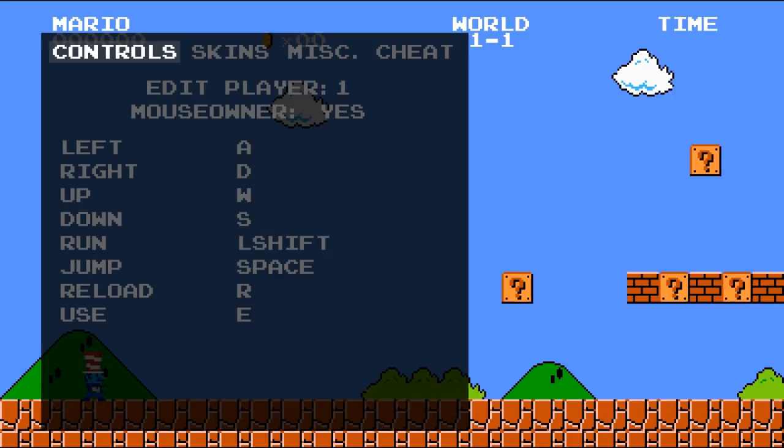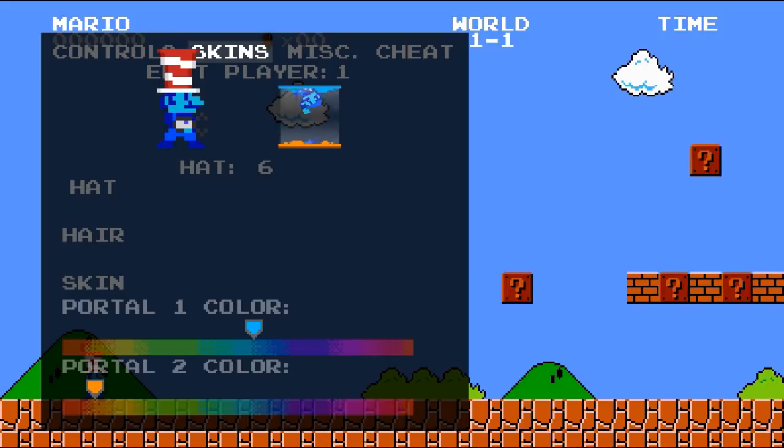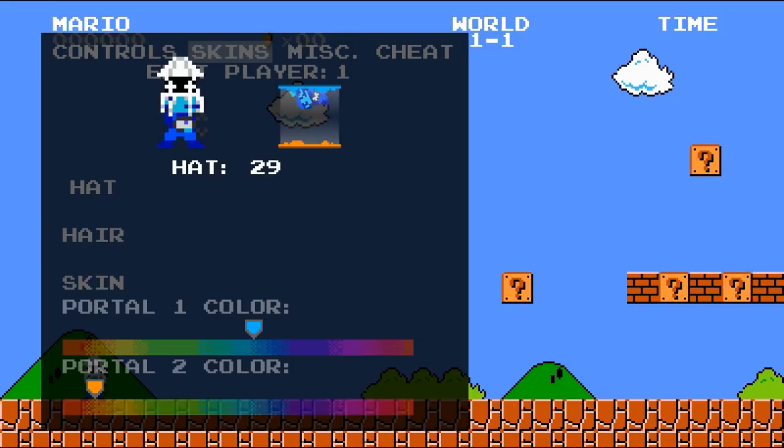Controls are pretty standard. We've got WASD to move around, shift to run, space to jump, R to reload — I assume that's portal gun related — and E to use, perhaps Fire Flower related or something of the sort. I've already re-skinned our Mario to look like a very patriotic-looking Smurf. In a game with Valve elements in it, it's only appropriate that we get to change hats, and we have a whole bunch to choose from. We can even obscure our entire head with a Koopa shell.